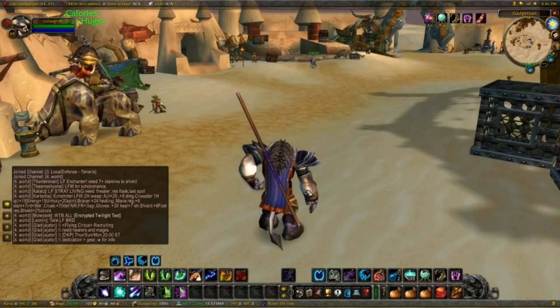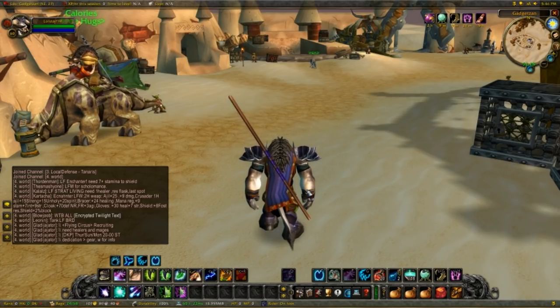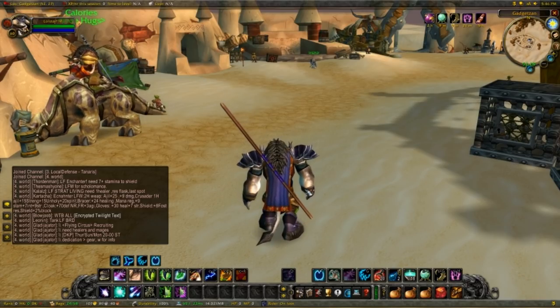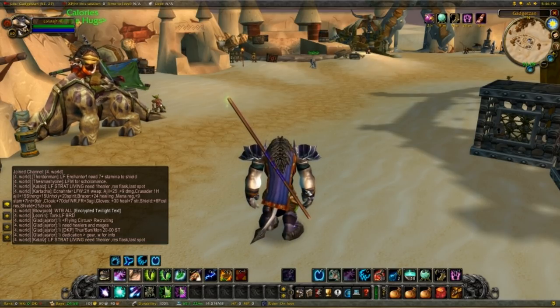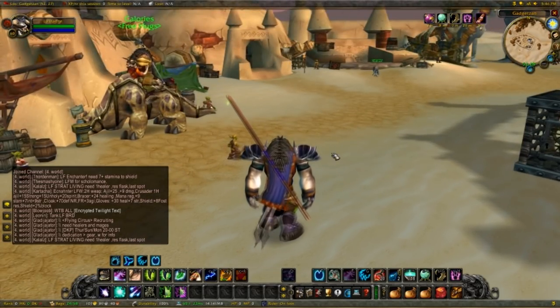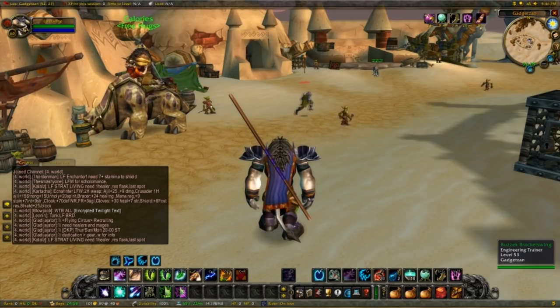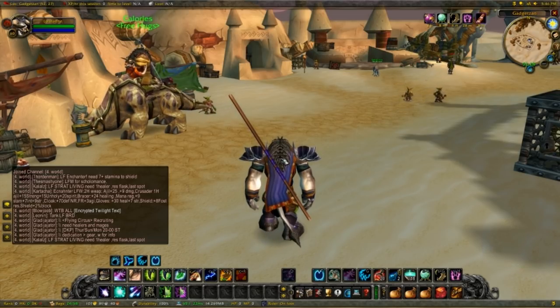I've also used this one in my gearing up your clothy video because it's really good. It has a fair bit of intellect, fair bit of spirit, and most importantly 21 spell damage. The mats are kind of expensive for a recently dinged level 60 druid. The mats are: 40 Mageweave Cloth, 4 Wildvine, 2 Heart of the Wild, 3 Heavy Silken Thread, 1 Truesilver Bar, and 1 Jade.